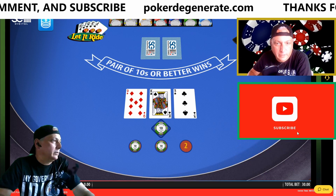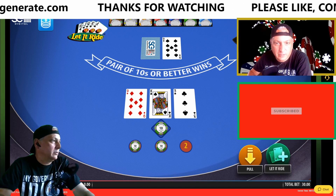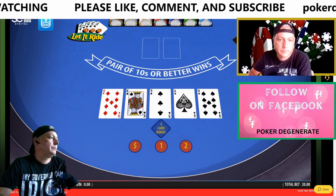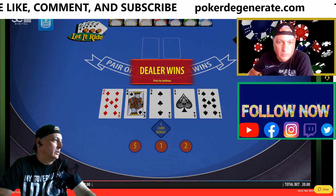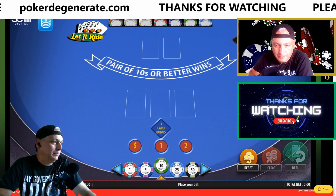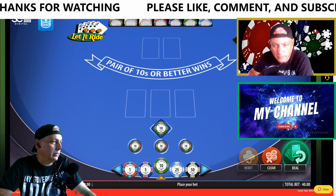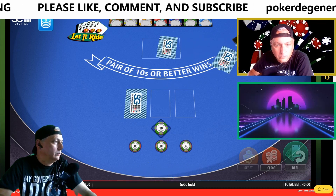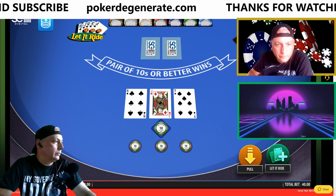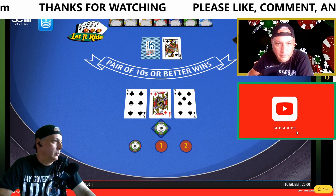Nothing, so we're going to pull back. We have a pair of nines but it's not tens or better, so we're going to pull that back. If you wanted to, you could try for that third nine, but I really wouldn't advise it because it was the only card that could help you — nothing else is going to help you in that situation. Pull back, pull back, pull back again.